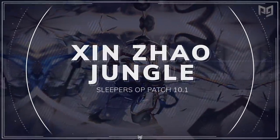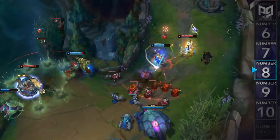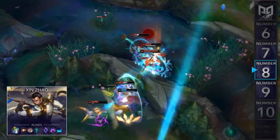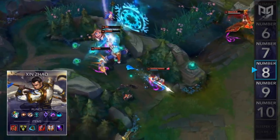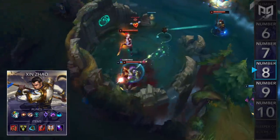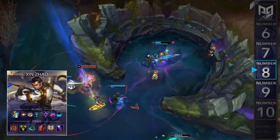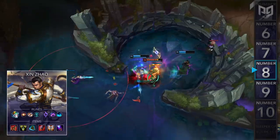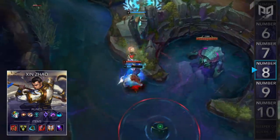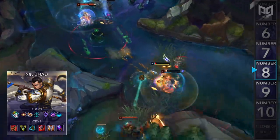Coming in at number 8, we have a new build for Xin Zhao. Whenever you see Xin being played in the jungle, he's usually opting for Hail of Blades, Press the Attack, or Conqueror. However, there's been a new build seeing more play amongst Korean junglers, which is Omnistone. A lot of unexpected runes like Fleet, Glacial Augment, Predator, Dark Harvest, Electrocute, Comet, and Aftershock feel really good on him. For runes, you'll go Omnistone, Hexflash, Biscuits, Cosmic Insight, followed by Sorcery Secondary for Nimbus Cloak and Waterwalking. The reason you take Hexflash instead of stopwatch or free boots is for the synergy with your ganks — you can Hexflash over walls to get in range of your E to set up free kills or tower dives.